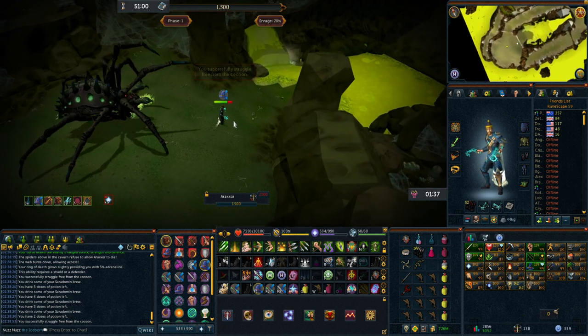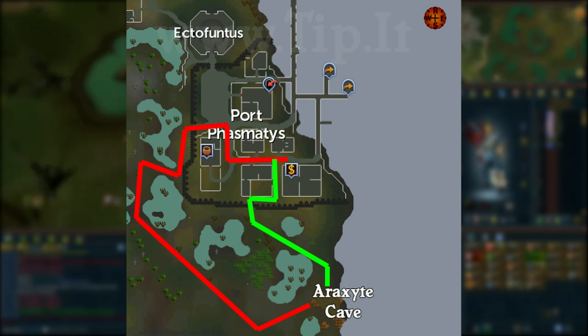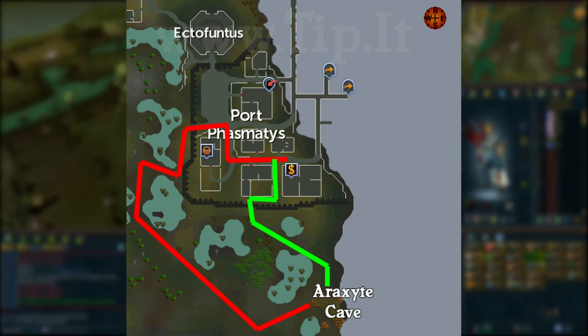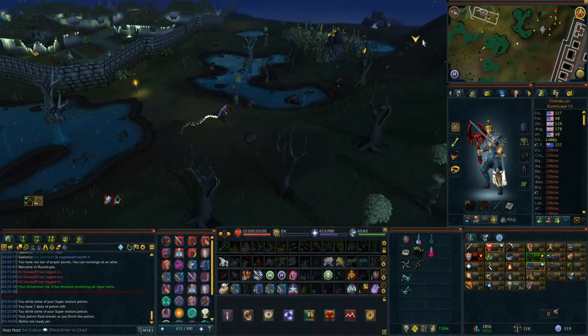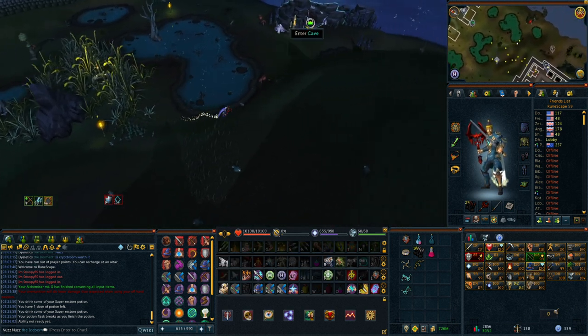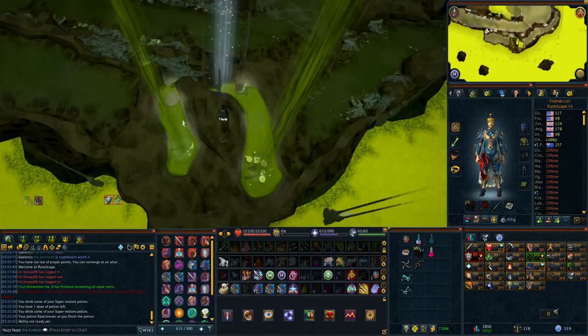How do you get to Araxor? Araxor is a spider boss located deep in her hive in the Haunted Woods. The easiest way to get there is to use an Ectophile and run south, or you can teleport to the Canafis lodestone and run east to get to the hive. Once you get your first kill, you can tune your portal at the PVM hub or at the Max Guild.